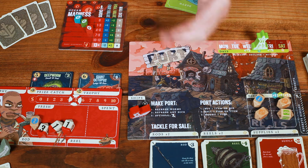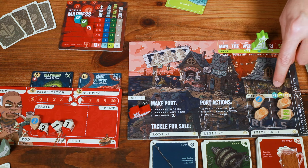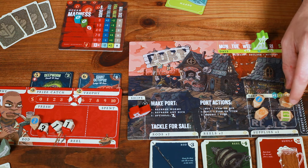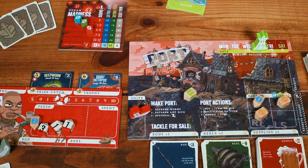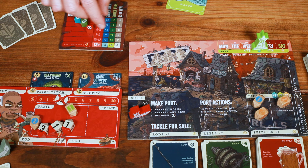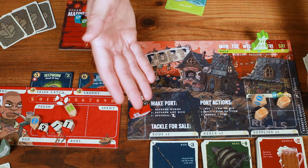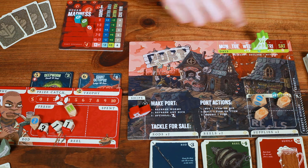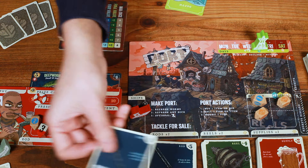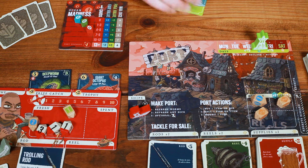The last action is buy. Look at your money and the items available at port. You can buy dice — blue ones cost 1, green ones cost 2, and orange ones cost 3. When you buy a die, move your fish bucks tracker down by its cost, roll it, and place it in the fresh side of your player board as long as your max dice allows. If you're already at max dice, it goes straight into spent and can move into fresh on a subsequent day's refresh phase. You can also buy items from the two market rows. Note that any dice and items should be immediately replaced when purchased.